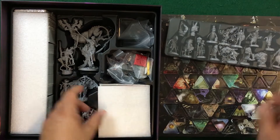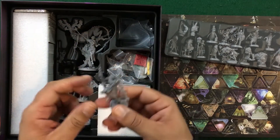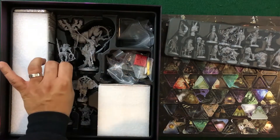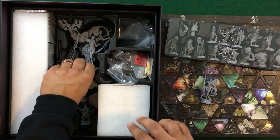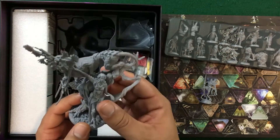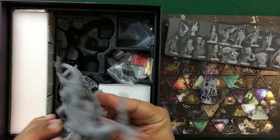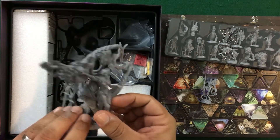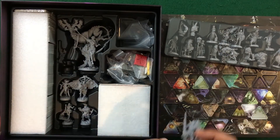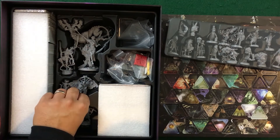Now let's take a look at the other forms. This looks to be the specialist — I think this is the dream form. This one is definitely one of the big bads or whatever's going on in the dream world — a fantastic mini with so much detail. Not quite sure how they got it all together, but I just love everything they do. It's also very hard to re-box their game just because of how beautiful the minis are as well as the inserts.